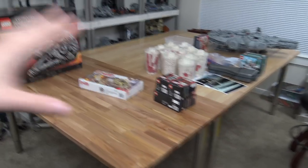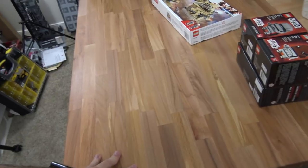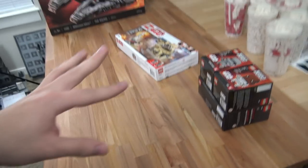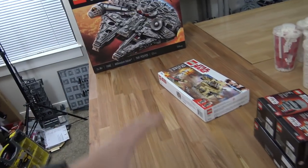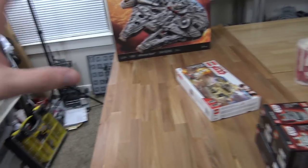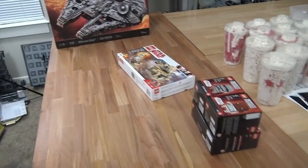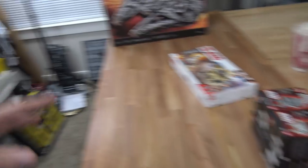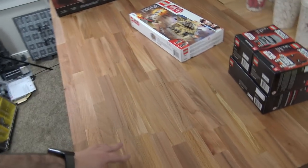I always recommend some type of hard surface like wood for these giant MOCs. Kashik was built on a ping pong table which was great. Don't build giant MOCs on non-hard surfaces. Specifically, those cheap plastic tables from Costco, Walmart, or Target — they warp and develop dipping points over time. I highly recommend solid wood because it won't bend or warp, and that's why I've bought three of these IKEA tables.